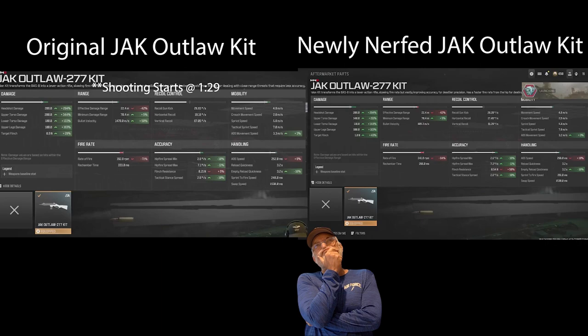Target flinch has been buffed slightly — thank heavens for small favors. Moving over to range, nothing really changed there except for bullet velocity; it's still very quick at 985 meters per second. The fire rate has been buffed slightly, which doesn't help a lot because rechambering is 266 milliseconds. Recoil control is the same. Accuracy shows a bit of a difference — flinch resistance is now nerfed to 0.54 newtons, almost two and a half times worse than before.